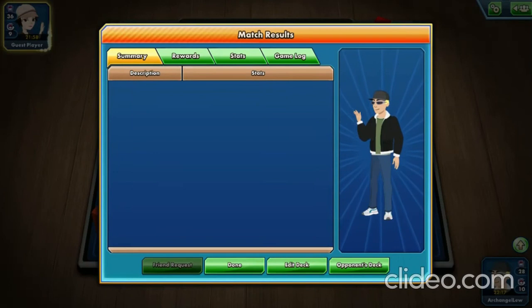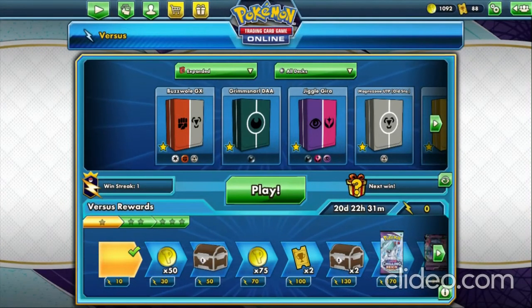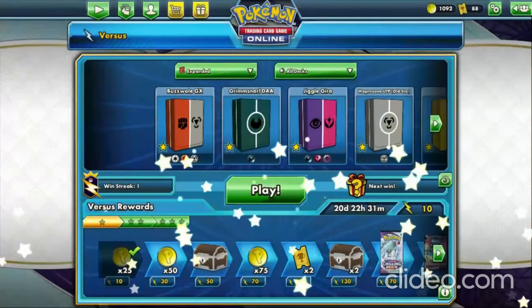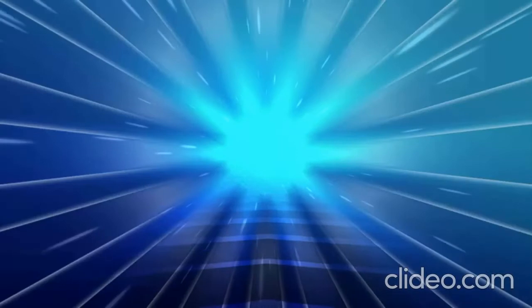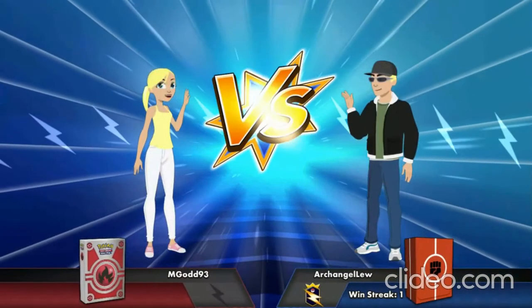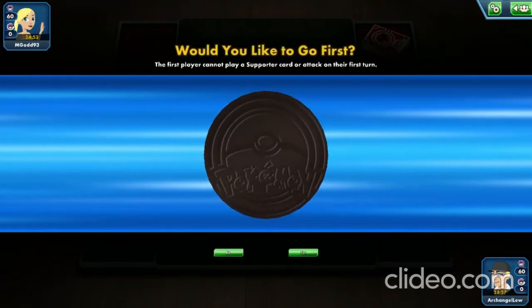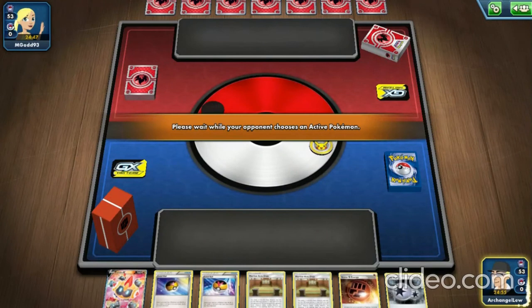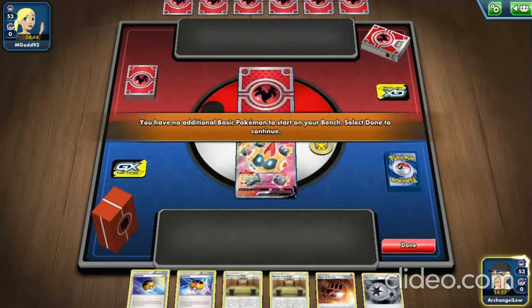We go into another Versus match. We get a prize — 25 Poké Coins. They won't count the concession as a full win; it's almost like a half win, so you only get about half the points. I can see where they're coming from — you won by default on a concession, so it doesn't really count as fully earning the win.